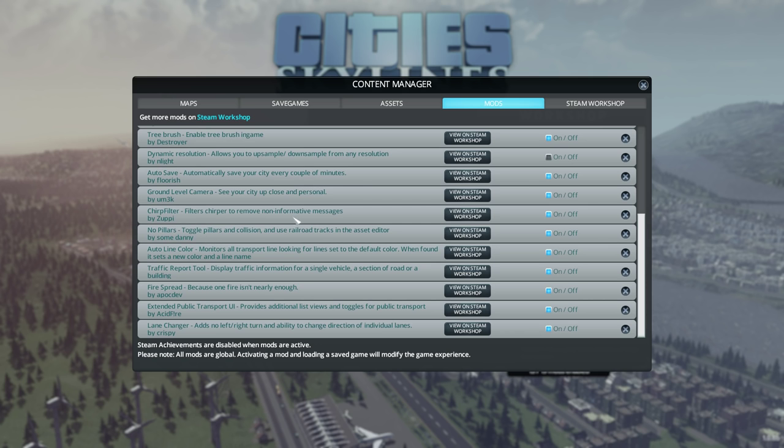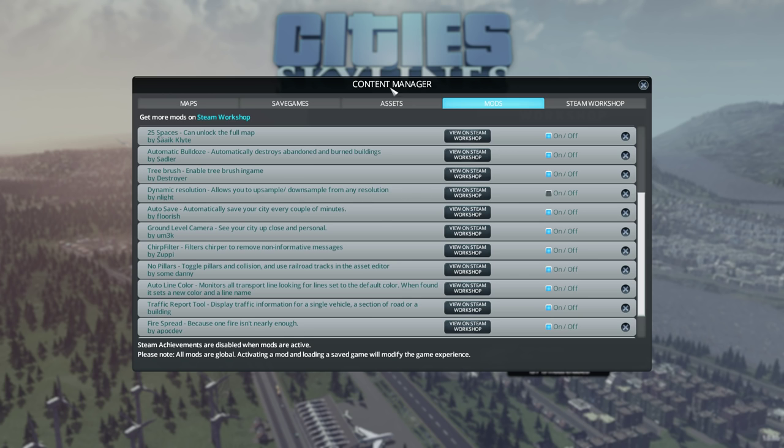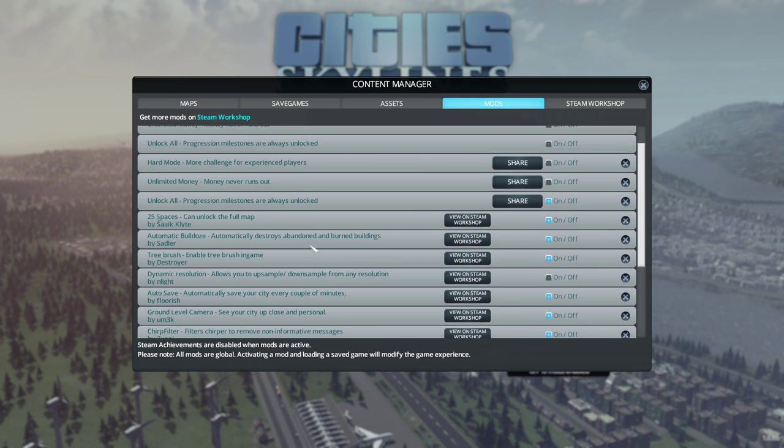No Pillars allows you to do really cool things like run railroad tracks directly above roads if you toggle that on and off. Chirp Filter removes all non-important messages from the chirper. Ground Level Camera lets you walk around. Auto Save — auto saves every few minutes. Dynamic Resolution can increase your resolution in-game, though I do have that turned off. Tree Brush — you can just paint down lots of trees simultaneously. Automatic Bulldozing of abandoned or burned down buildings. And 25 Spaces unlocks everything on the map.